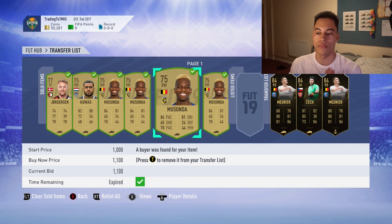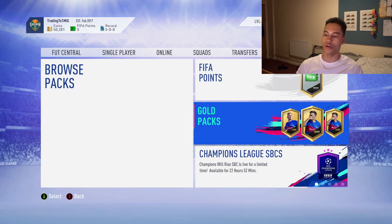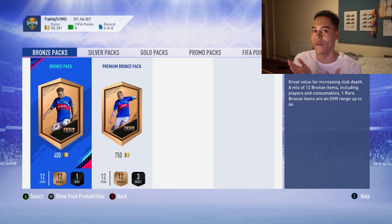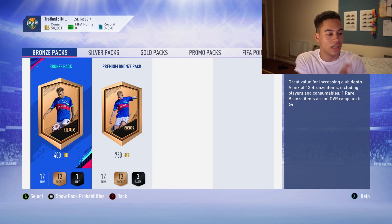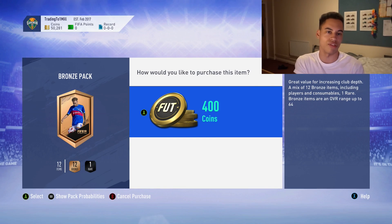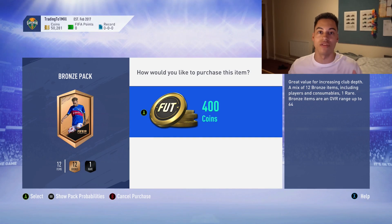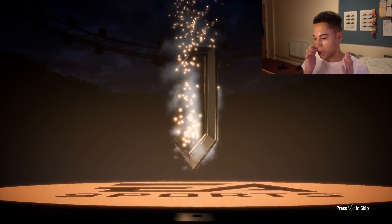Now we're going to test if the bronze pack method is working. We have 50,000 coins and I'm going to open 10 bronze packs — spending 4,000 coins — and see how much we get back. I've got a list of things to look out for: Liverpool players, players in the Greek/Hellas league, the Championship SBC, the Argentinian one, Player of the Month, a couple of Brazilian players, and brand new Marquee Matchups that just came out about an hour ago.